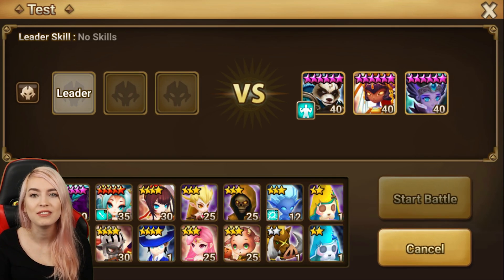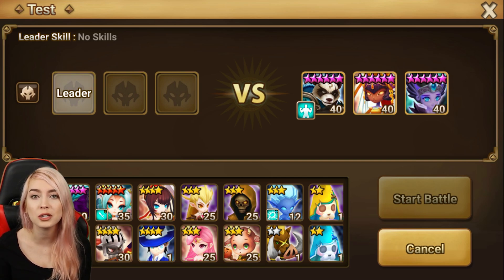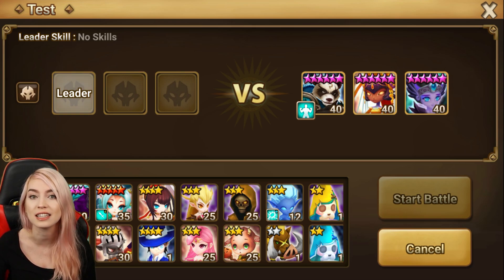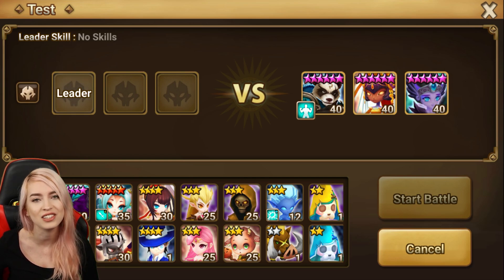For number eight, if you have a Molong and an Icarus, pair them together — they work so well together. Harmonia also goes hand in hand with Molong, so she's also a great addition as the third unit. The way the comp usually works is Molong goes first with his skill 3 and mostly kills a unit. Then Icarus goes with her skill 3, kills the unit, and because she kills the unit she gets that extra turn, which she can use her skill 2 to heal everybody up. Harmonia is there to provide immunity support, and also has her skill 3 which can be used to kill a unit or keep everybody else alive. All three units have great synergy together.